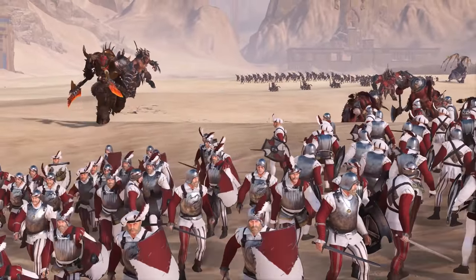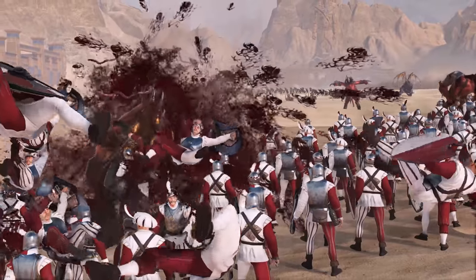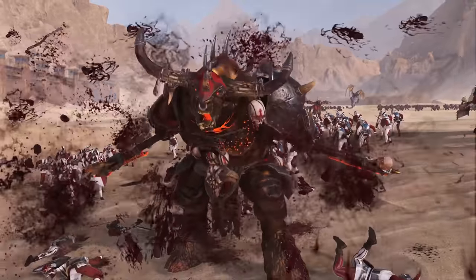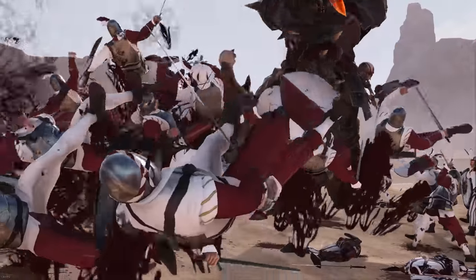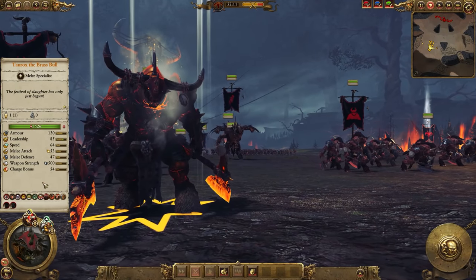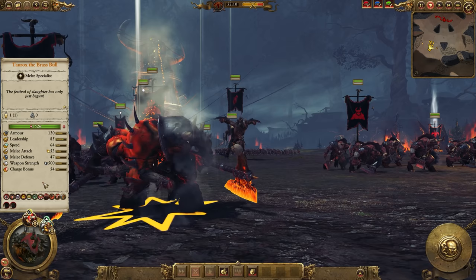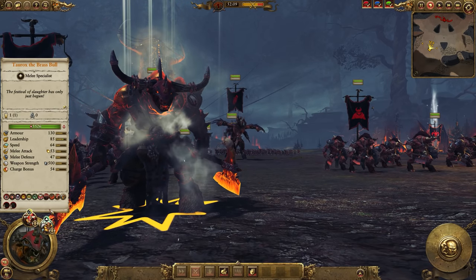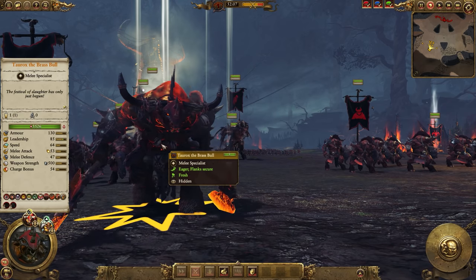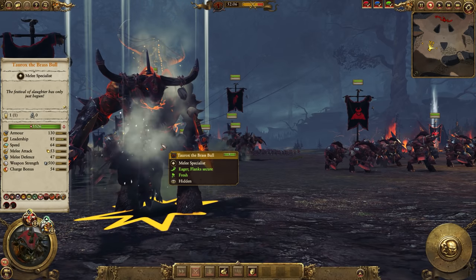To get things kicked off is Taurox the Brass Bull himself, unleashing carnage in ways never before seen. He is a high-value hunter, a legendary lord designed from the ground up to chase after heavily armored monsters and mollywap them into Age of Sigmar. All those dinosaurs and tier 5 freaks that were giving the Beastmen fits? Well, Taurox represents the beginning of the end of that five-year saga. His job is to seek out the most dangerous units on the enemy side of the battlefield and use his impressive combination of speed,